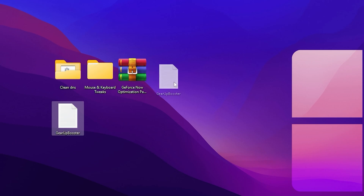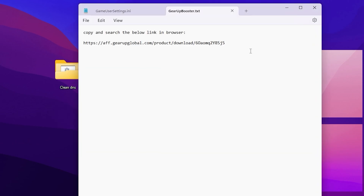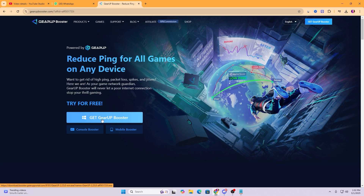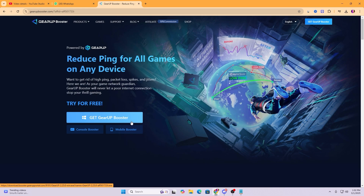At the end here we have the Gear Up Booster txt file. Open it up and copy the address from inside. Go to any browser, paste the address and hit enter. Here you will find the official website of Gear Up Booster. Click on 'Get Gear Up Booster and try it for free.' Simply download Gear Up Booster to your PC from the link provided — you can use it for free.